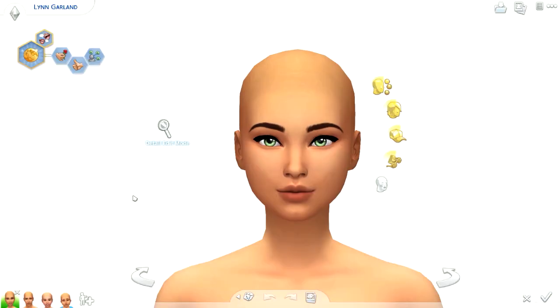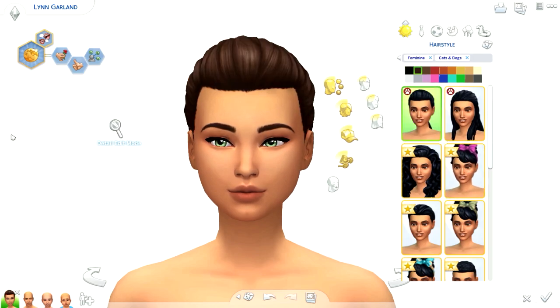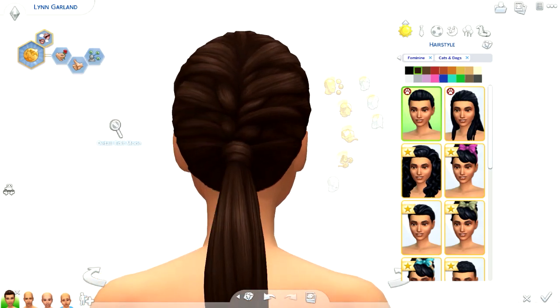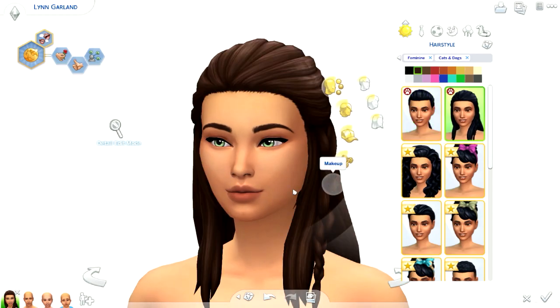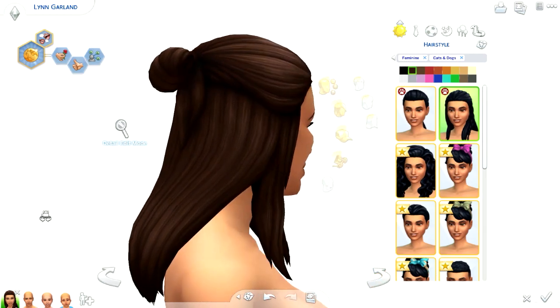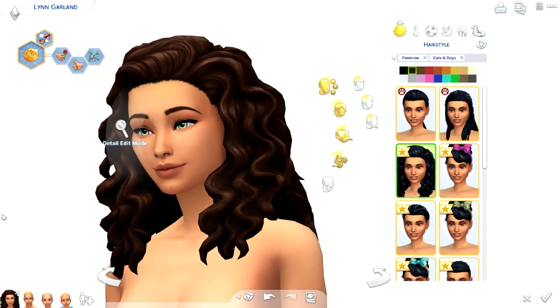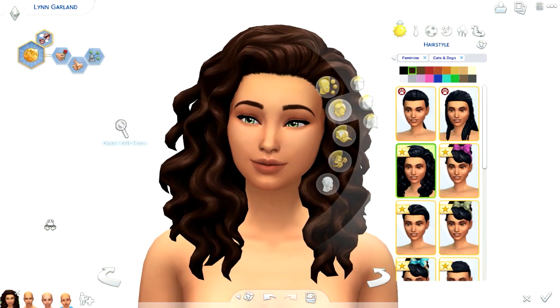I've filtered it through so that we have all the Cats and Dogs stuff. Starting off with the adult female. Let's check out the hairs — we got quite a bit here, which I'm so happy about because we have a lot of variety. So we have this braid that goes into a low pony. Then we have this one that is a short haircut but also a half updo, which I really like. It's very different and it incorporates a braid. Then we have this hair — finally a really nice curly hair.